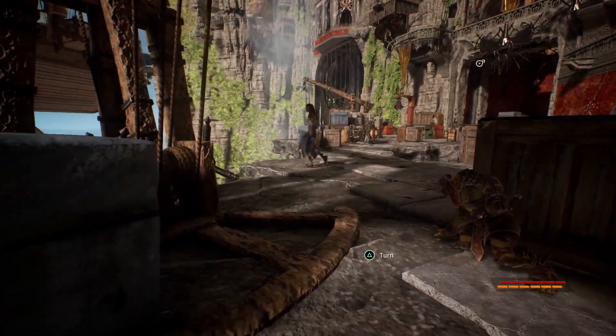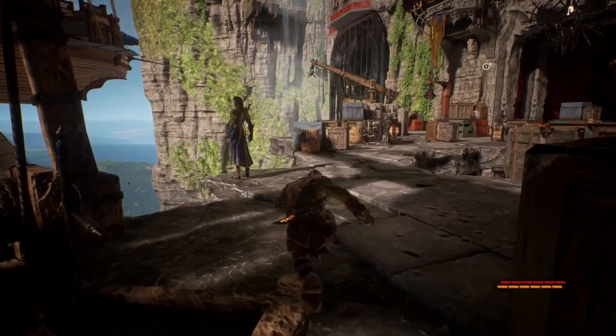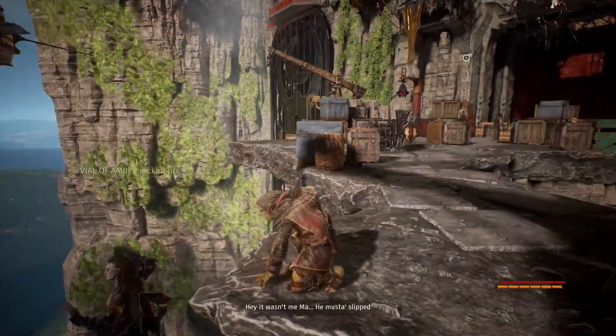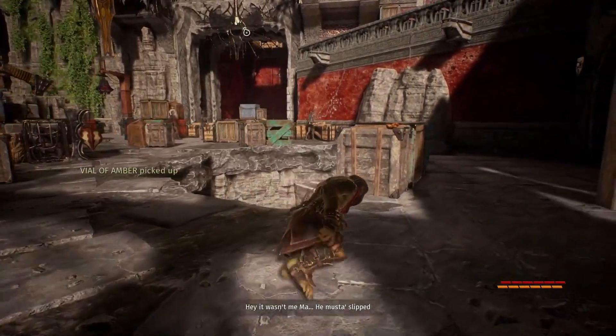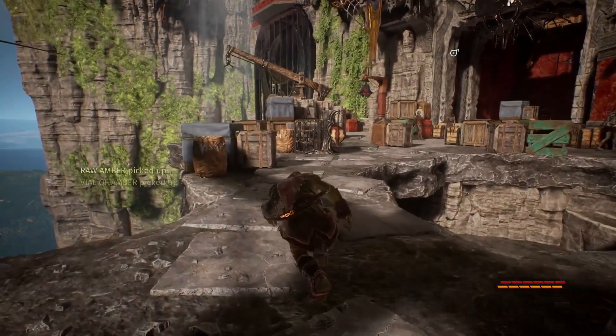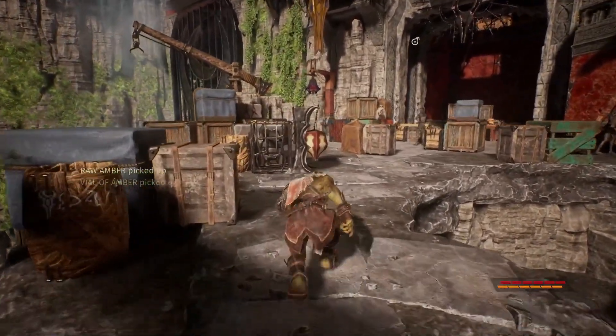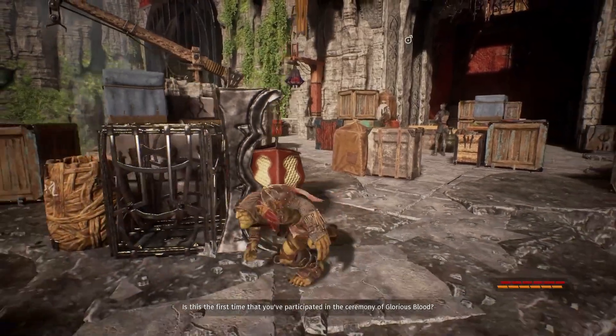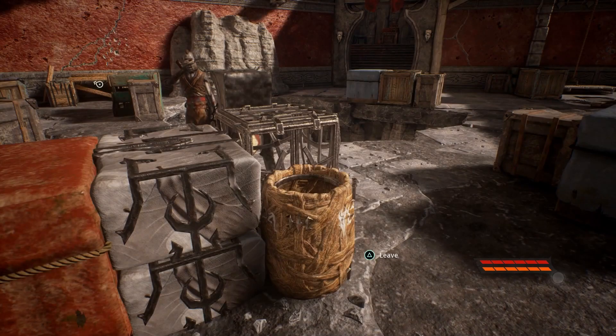Clever use of the environment will keep Styx hidden, while other clever uses of the environment will keep the enemy hidden. Remember, a dead guard is a quiet guard. Thinning out the patrols is one way to play Styx Shards of Darkness, and there are multiple ways to do this. Throwing up in their refreshments is one of them, and after some time they're bound to take a drink.